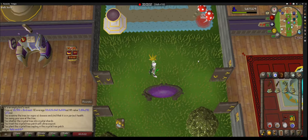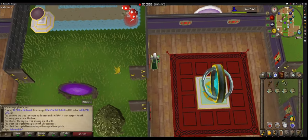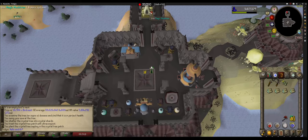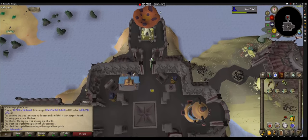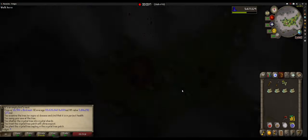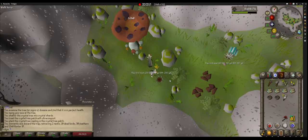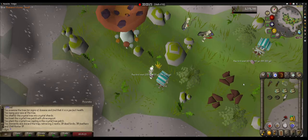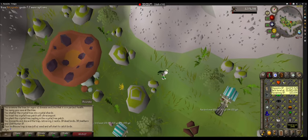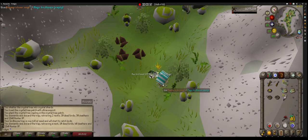Hello, this is why you should always do your birdhouse runs. It's quite easy and takes like two minutes per run. I'm using magic houses for now because my crafting level isn't 90 yet for redwood, but it still gives a lot of XP.